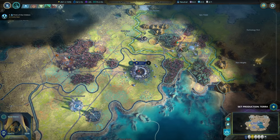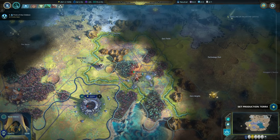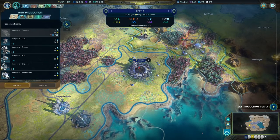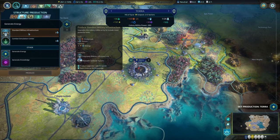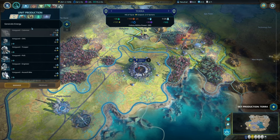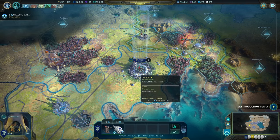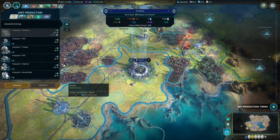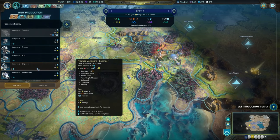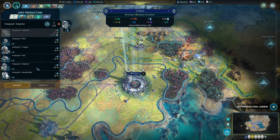Need to get rid of those guys though. Production for Terror — a unit, but which one? Assault bike. Did we get here? I didn't start the engineer, did I? Let's go for an engineer.